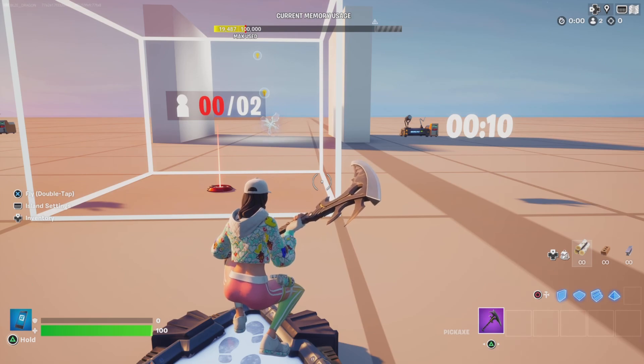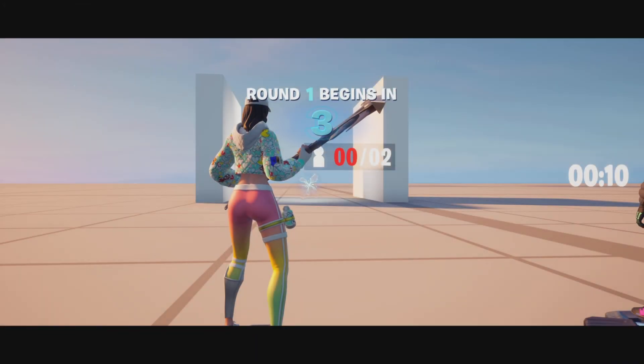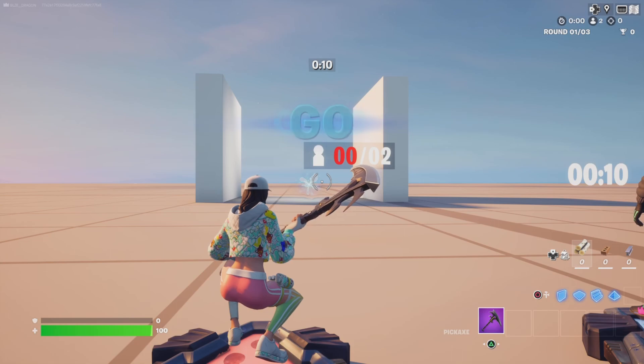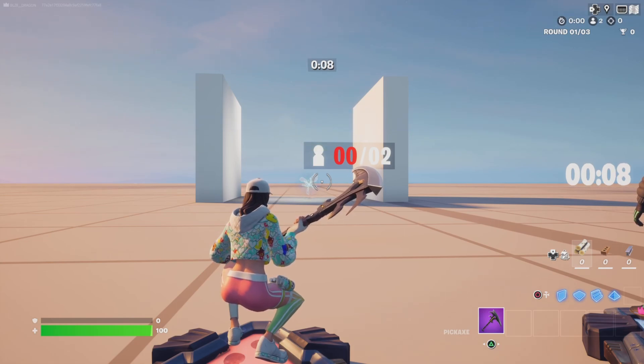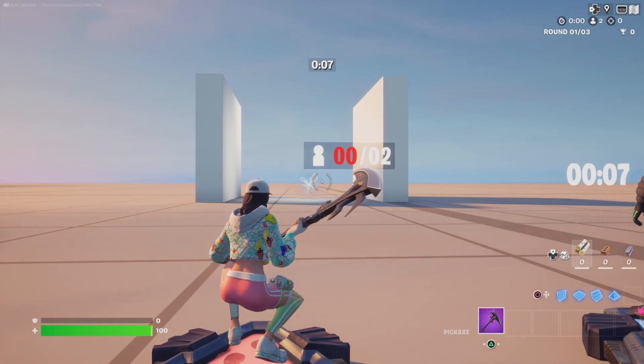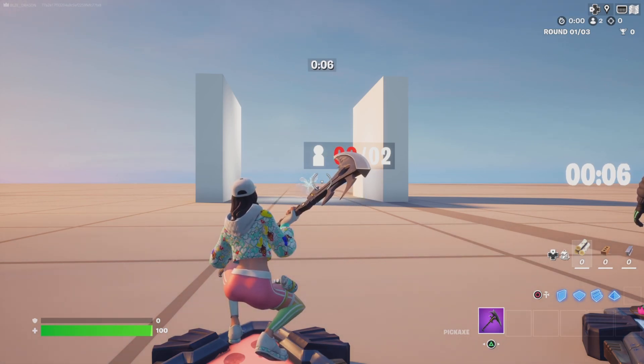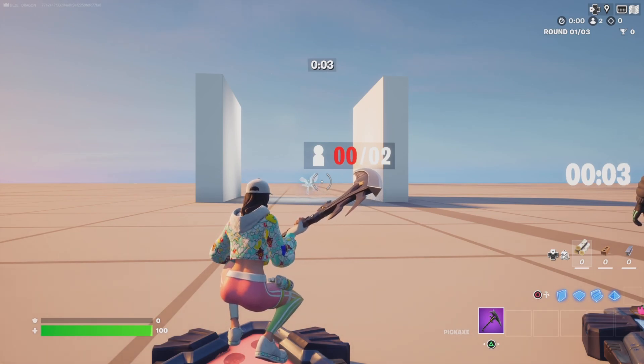Let me go ahead and show you guys what we're going to be building today. This is a system in which the player counter will send an event when a count fails and send an event when a count succeeds. This is perfect for if you have one player in the map and you want them to go to a specific location to keep them entertained while they wait for more players. Once there's enough players in the map, you can send an event so they can go to another area to start the game.